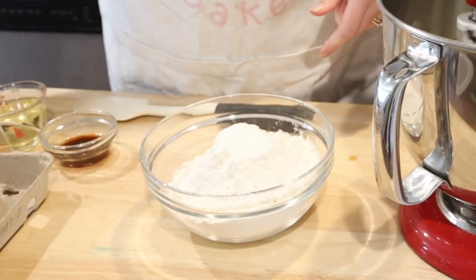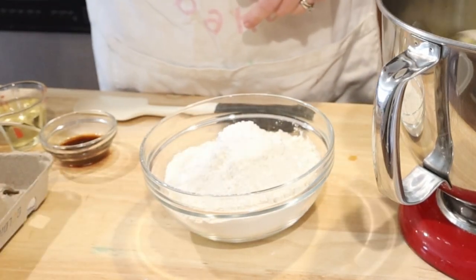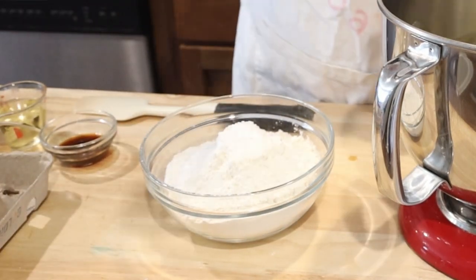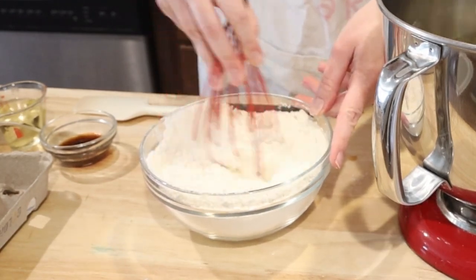For this sculpted cake, I deviated from my usual box cake mix philosophy and made a cake from scratch. Put 340 grams of all-purpose flour, 2.5 tablespoons baking powder, and a half teaspoon of salt in a small bowl and give it a quick mix.